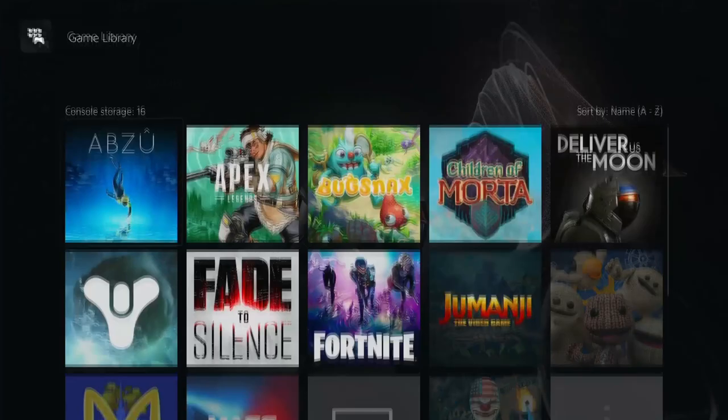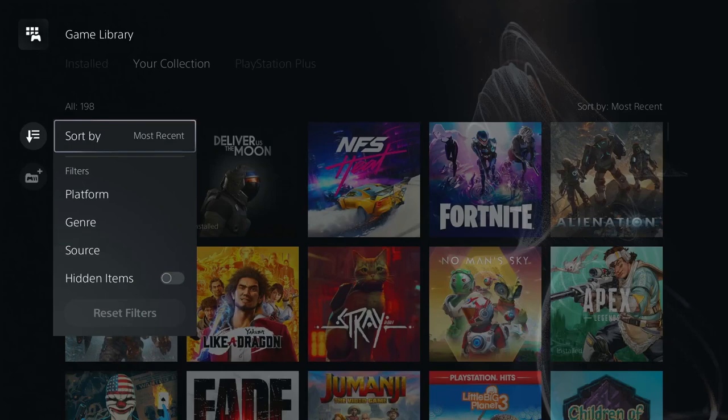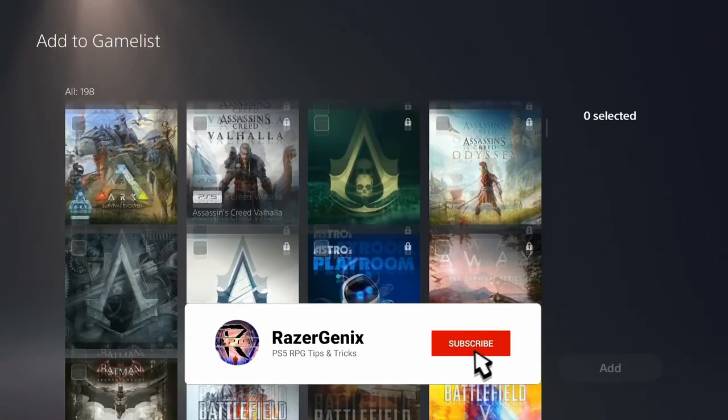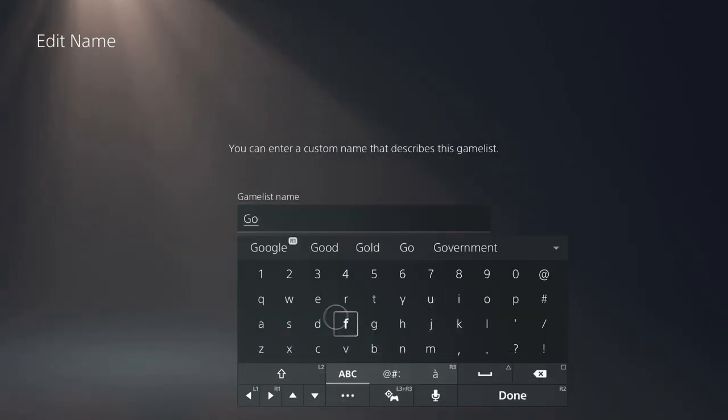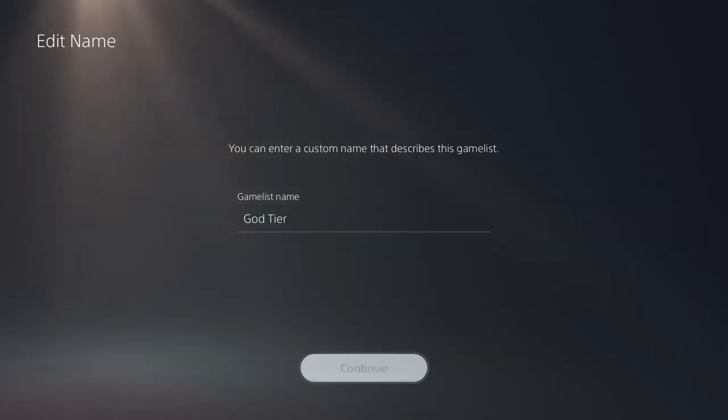Number 14: Game Folders and Sorting. You can not only see every game you've purchased in your game library, but you can also sort them how you please, and you can even add games to a custom game list, which is a brand new feature in the latest update as of the publish date of this video.